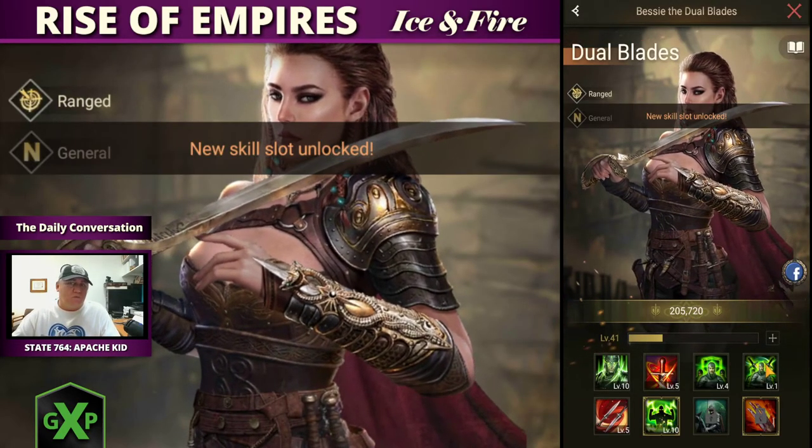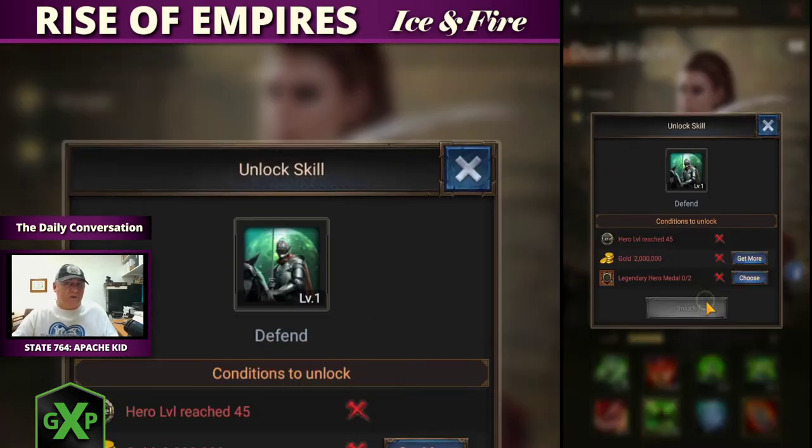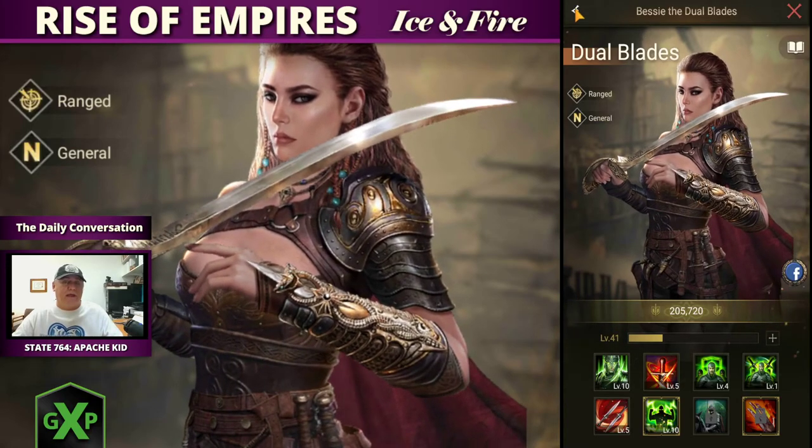I'm going to go ahead and unlock it. Once it's unlocked, you need wisdom medals — that is how you activate a skill. Each activation is going to have different requirements. That next one is level 45, two million in gold, and I need two generic legendary heroes to open it up. If you hit the button and have them available, it will show you — you can use any one of these as the two generic legendary heroes needed, as long as you've reached the level 45 skill set.